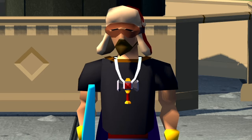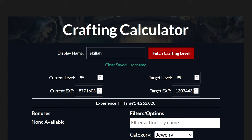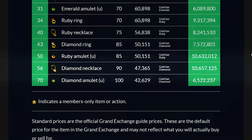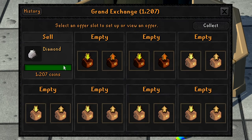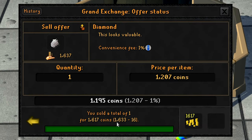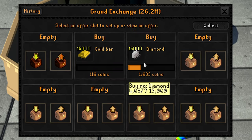Let's pull up the crafting calculator and see how many diamond necklaces we need to make for level 99 crafting. We need 4,262,828 XP, which means we need to make 47,365 diamond necklaces. Diamonds are twice the price of rubies right now at about 1,633 each, and with only a 25.7 mil cash stack, we can only buy 15,000 of them up front.